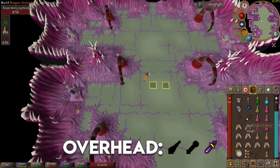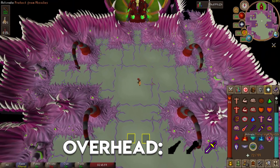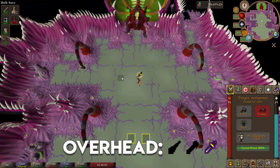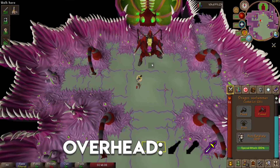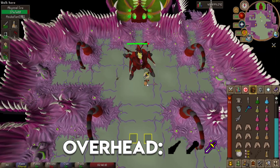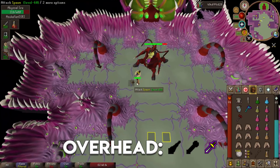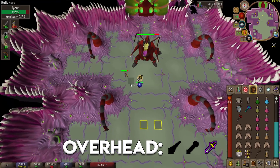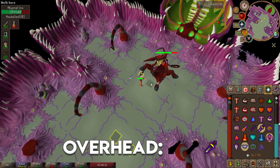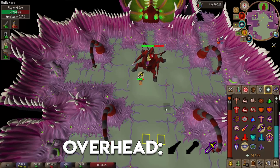Going into phase two I switch to my melee gear, take out the Dragon Warhammer, activate the special attack, and hope to hit to reduce some defense levels. You can see an Abyssal Spawn appear after the special attacks — I get rid of that quickly so it doesn't grow into a bigger spawn and cause trouble. Right there you can see the Sire use the tentacles on its back to deal 23 damage through my melee prayer, so watch out for that.